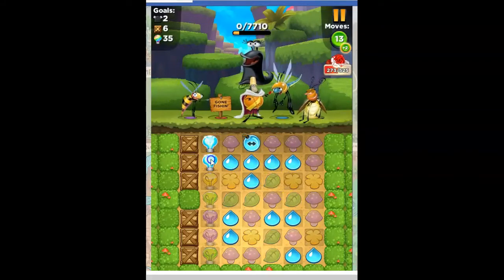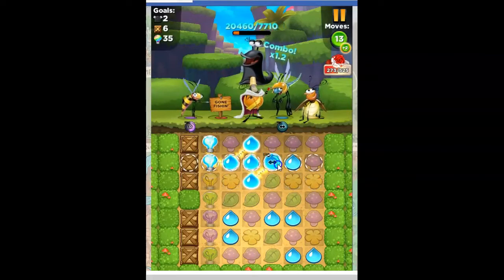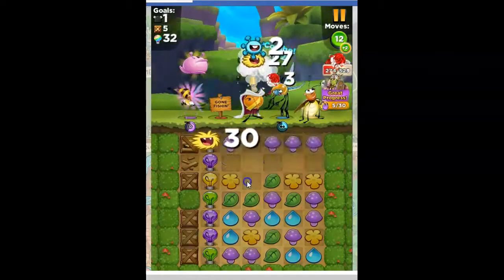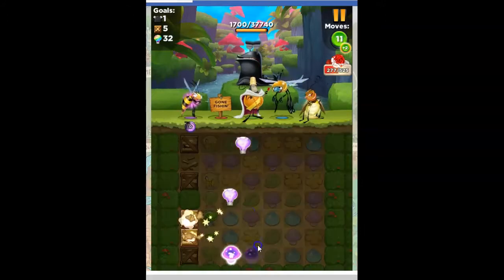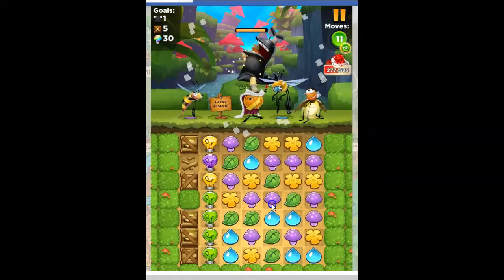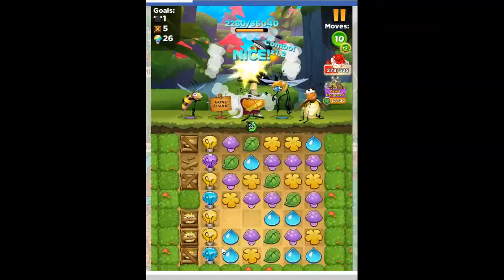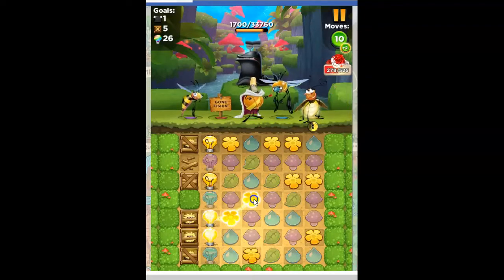Now I need to probably focus on the lights. I can do that this way — focus on the lights and the crates. I spent way too much time on that black bomb, but it does help to have things clear. I actually kind of cleared things out while I was going for that black bomb. All right, now I've got my perspective again.